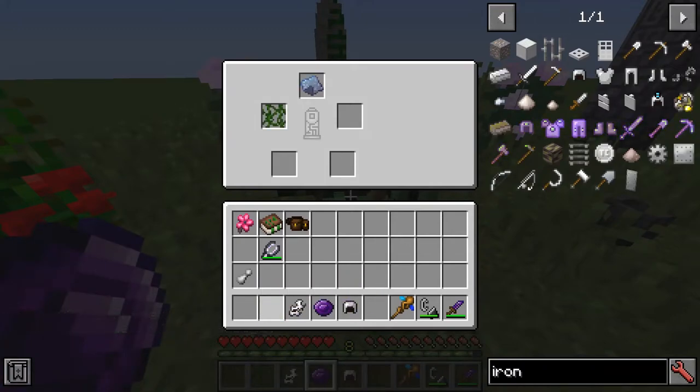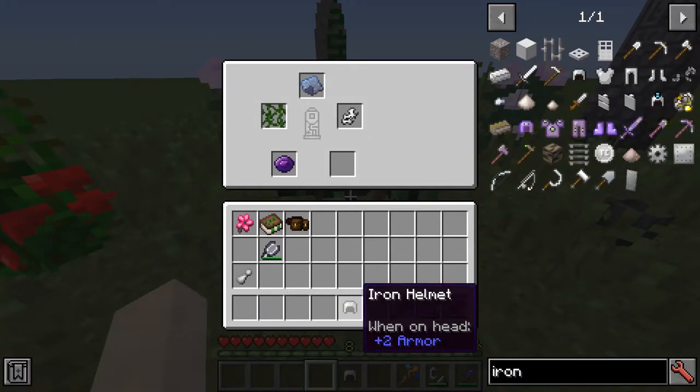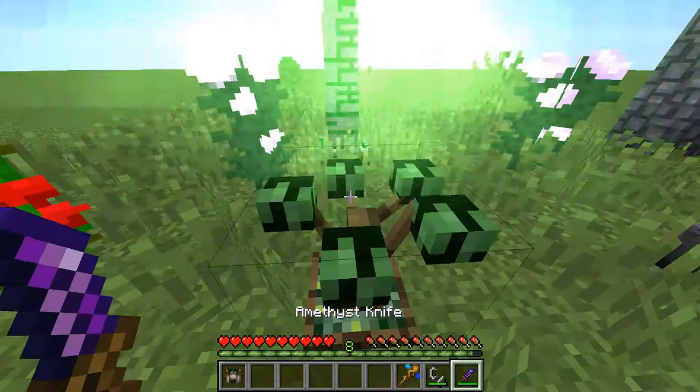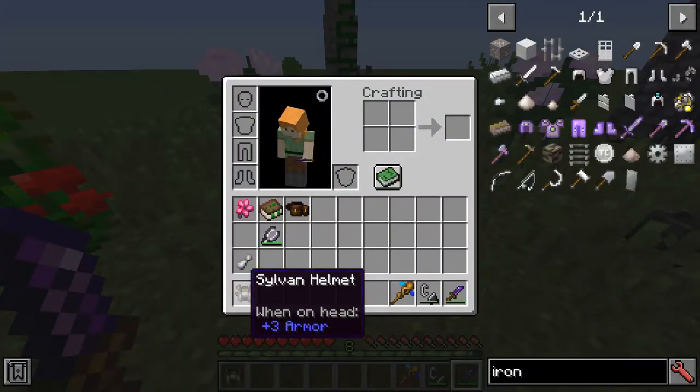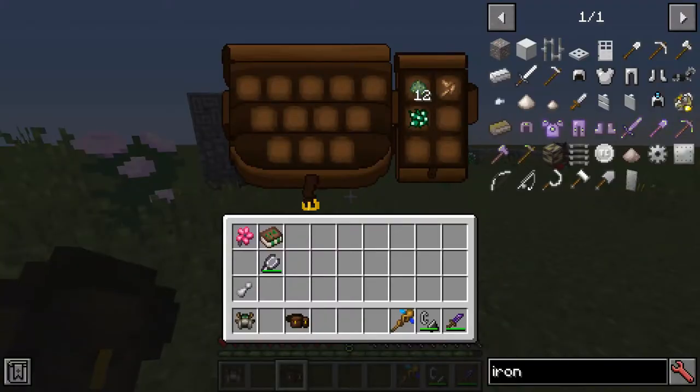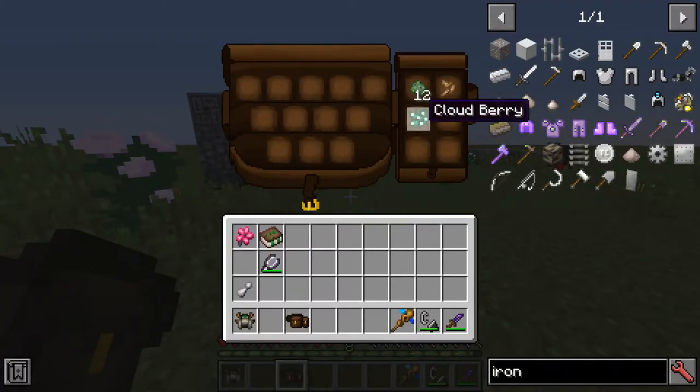Now you can put in these items: fey leather, vines, birch bark, amethyst, and the helmet. It works the same for each armor piece, as you might expect. Put that in the fey crafter and we can get the sylvan helmet. For each piece of armor this gives a 2% spell cost reduction, so up to 8% in your spell usage - essentially you won't be using as many components in your component pouch.